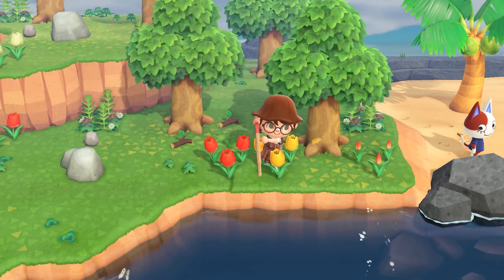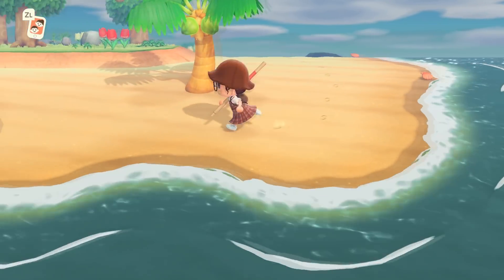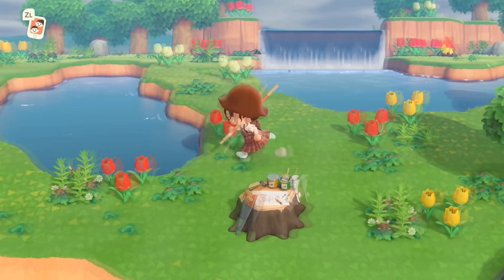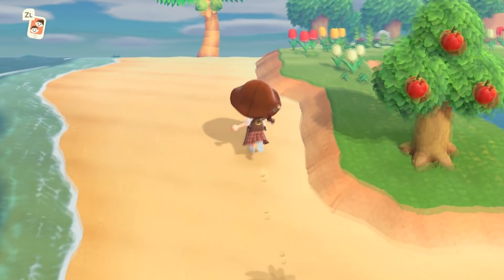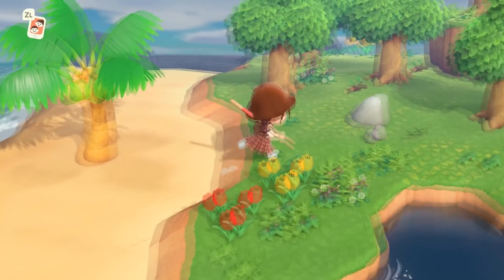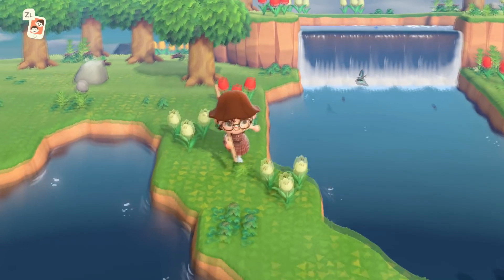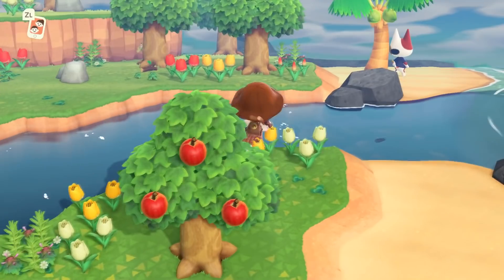I'm getting really nervous about this villager hunt being a total flop, so I might just take her. I love Pearl — she's so cute and I've always wanted her. She was on the maybe list for this island. I have like 10 villagers that were a 'maybe.' If I take her, she'll be the third cat on my island — I already have Cat and Mary. Okay, I think I'm going to take her, because honestly we only have six tickets left and I just can't justify keep going when I've found her.